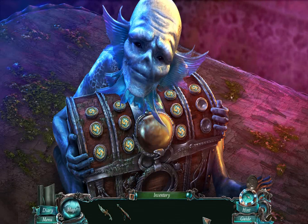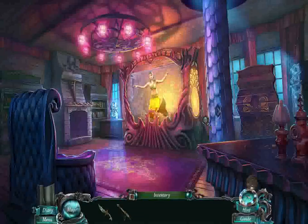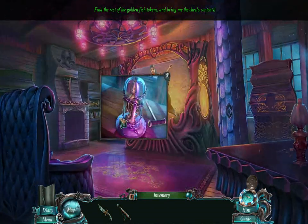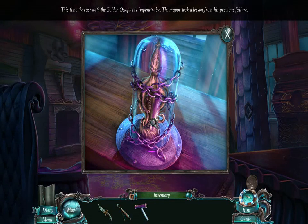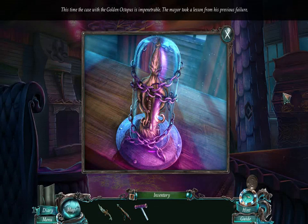Calliope was singing about the sea. So here we are in the apartment — this is the real Calliope. Find the rest of the golden fish tokens and bring me the chest's contents. We have two more tokens left. Mayor Murray has locked up the golden octopus! And we can't break it for some reason.